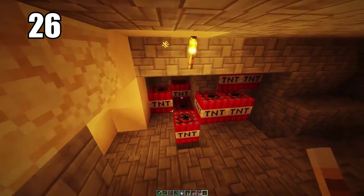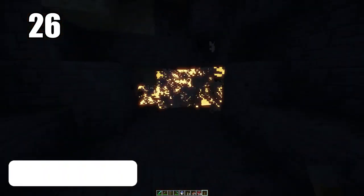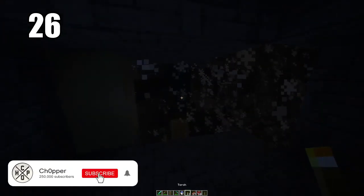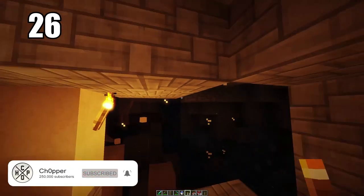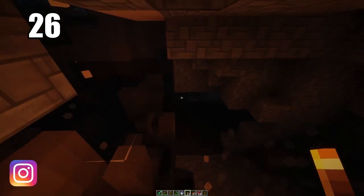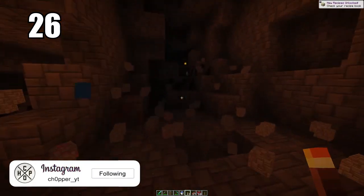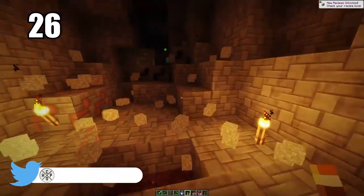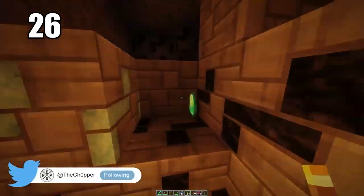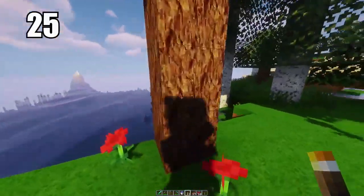Tip 26: if you're trying to clear out a big section of a cave and you don't want to manually mine it, pack it with TNT and explode it. You're going to make so much ground and create a lot of excess resources. TNT is pretty easy to make — you just need some gunpowder from creepers. It can be really helpful for mass clearing out a cave, opening it up for real mining inside and giving you much more room in general.